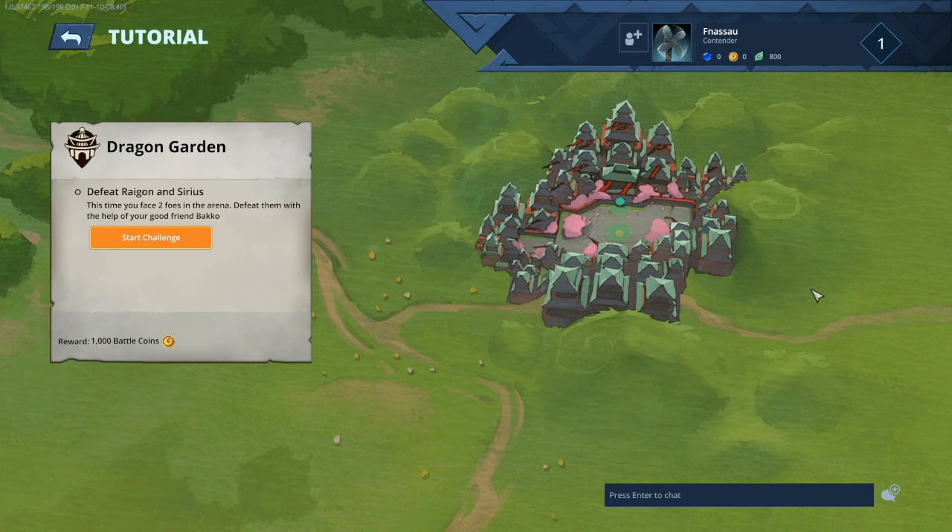Today, this episode, we'll take on the Dragon Garden where we defeat Regan and Zyrus. This time you face two foes in the arena. Defeat them with the help of your good friend, Akko.